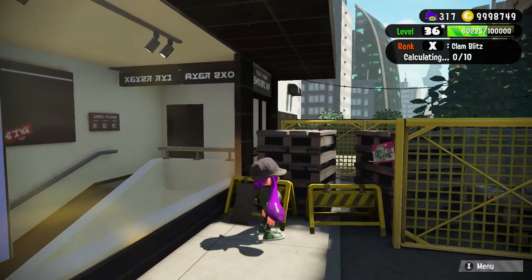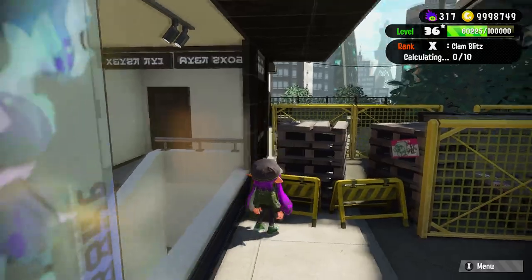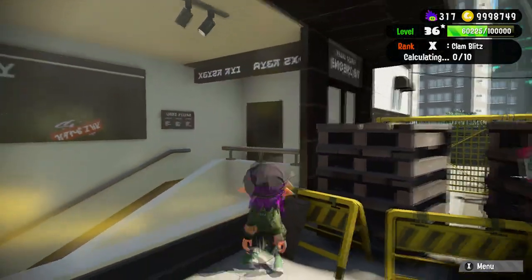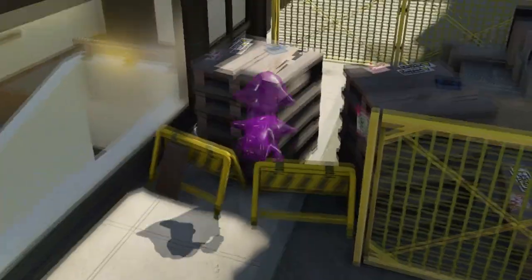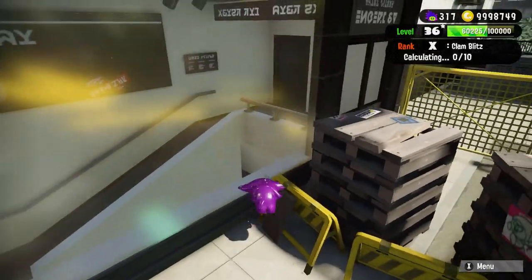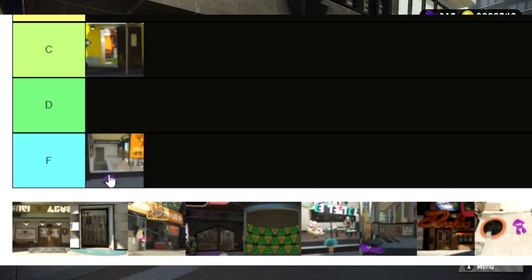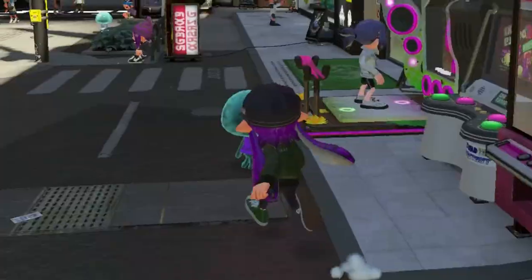Now we have the least useful door in the game. You see this door back here? I'm assuming this is how Pearl and Marina get into their studio apartment in the back, but this door is worthless — I can only look at it, I can't interact with it, I can't even get my inkling back there even if I try. Those button mashes can't do nothing. Worthless door, garbage door, all the way to the bottom — F tier. Bad door, bye.